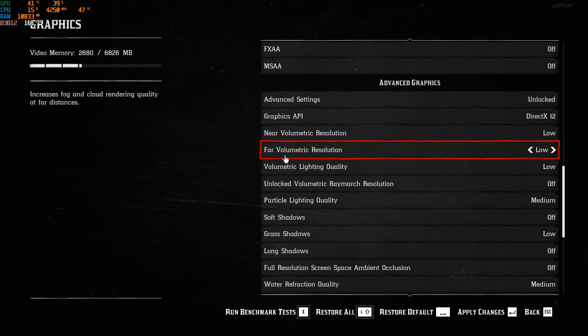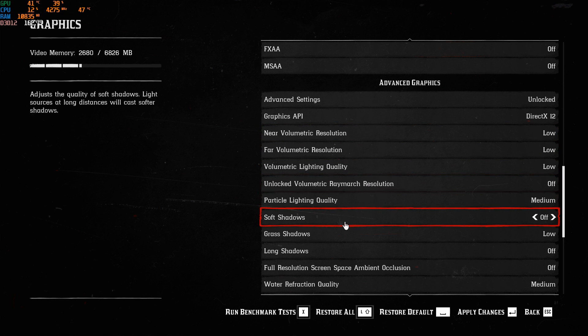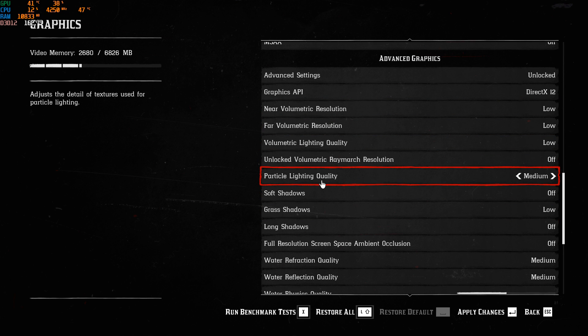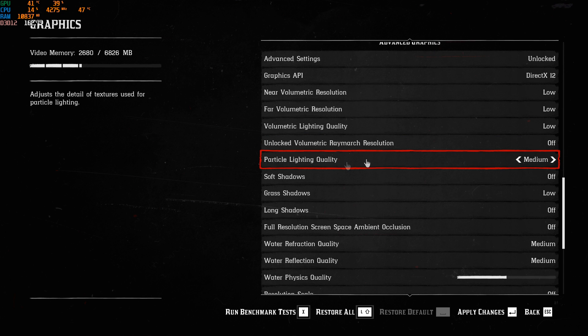Volumetric Resolution Near and Far — put those at low, it will help you about 3% in your FPS. Volumetric Lighting Quality — another 2% when you put that at low. Nice gain there. Particle Lighting Quality, I'm putting this at medium. I didn't see a difference between low and medium.